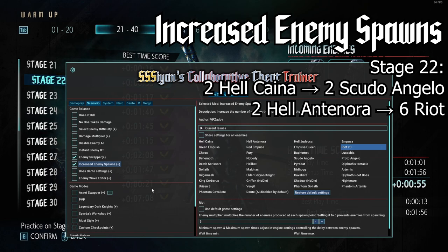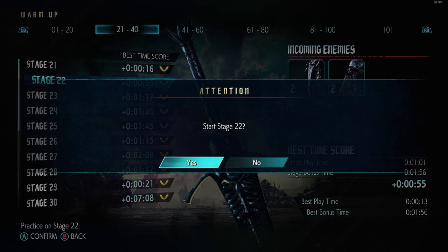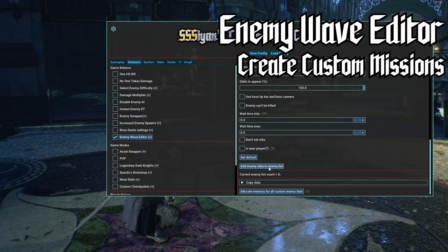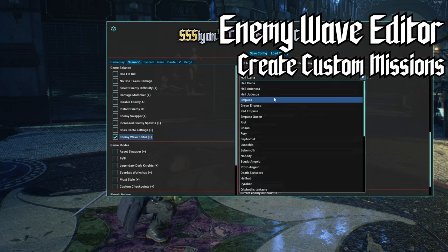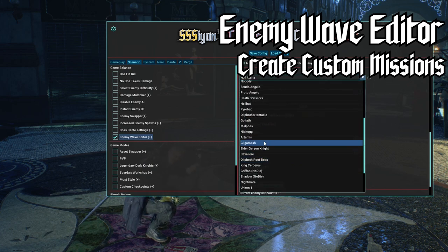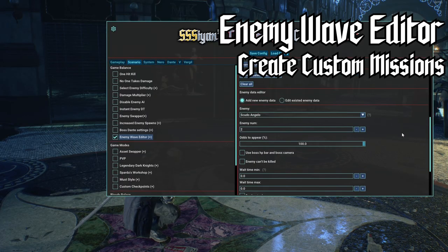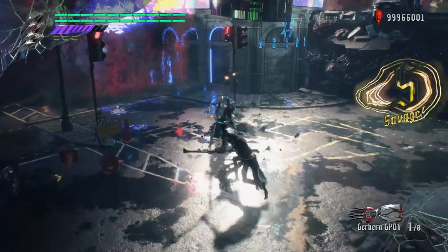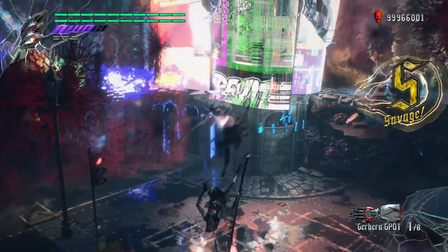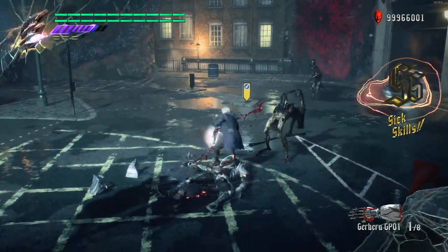Last, but certainly not least, is one of the most technically impressive mods included in the trainer: the Enemy Wave Editor. The Enemy Wave Editor allows you to entirely replace the spawn data of an encounter with your own custom data, effectively allowing you to make your own mission. As this mod is still in a beta state, the process for using it is somewhat complex, but the results are worthwhile. These mods should serve to increase Devil May Cry 5's replay value, as well as experiment with enemy combinations not present in the vanilla campaign.